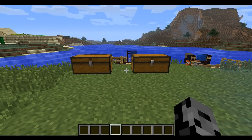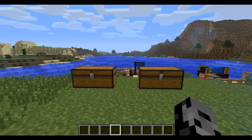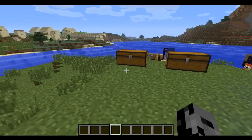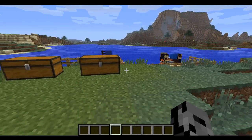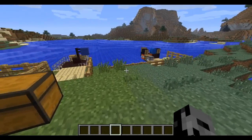Hey, what's up guys, it's Pat and welcome back to another mod showcase. Today we are going to take a look at the Archimedes Ships mod. This mod allows you to take any of your creations and turn it into a sailable ship. It doesn't even have to look like a ship — it could look like a house, you could ride around on anything on the water. It's pretty awesome.